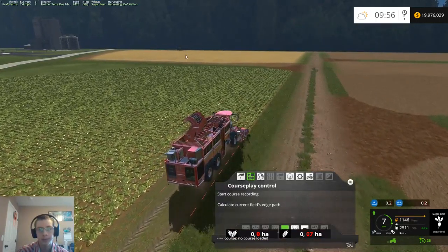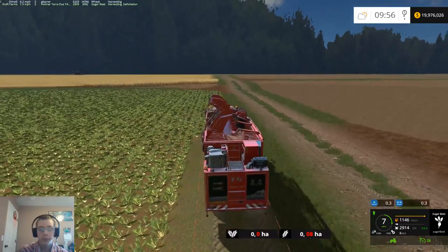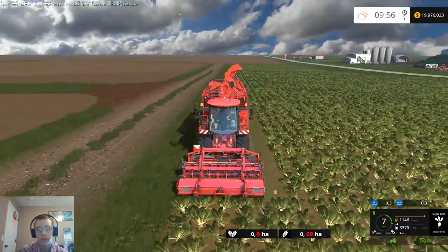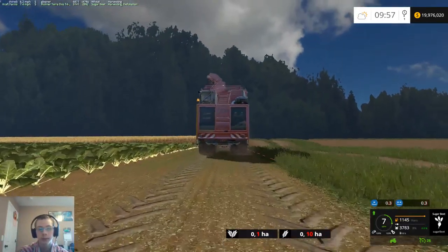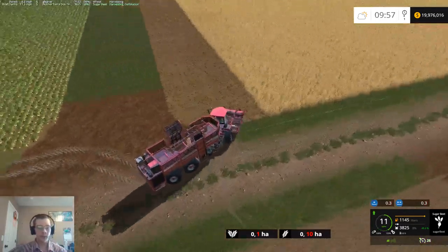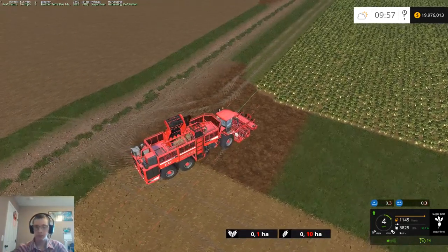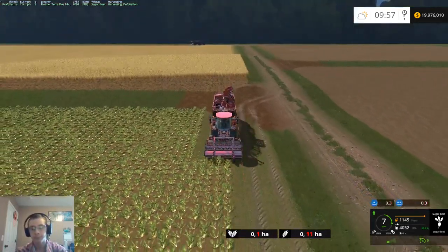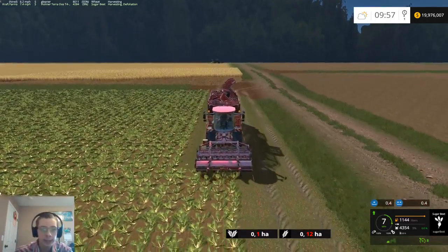The only annoying thing about that Gleaner is it has the same issue as the New Holland TR99 — the pipe will come out anywhere above 80% but other times it won't, and it doesn't recognize your tractors and trucks. So with that we'll just have to dismiss the hired worker, unload it, and then hire the worker again.